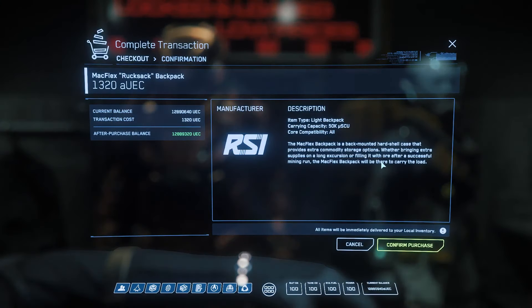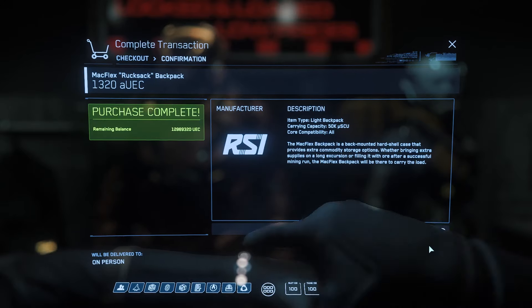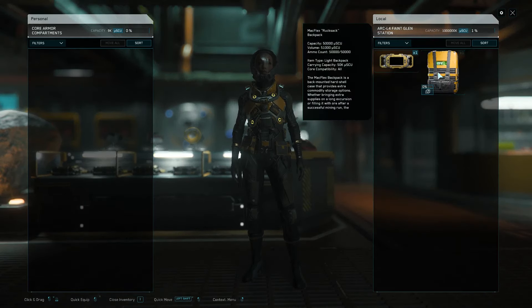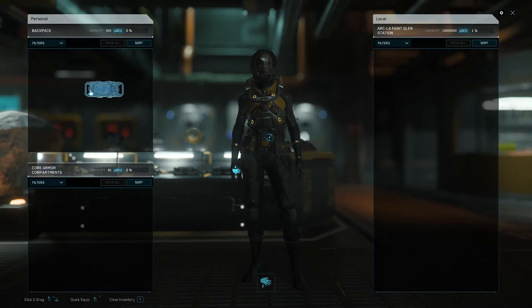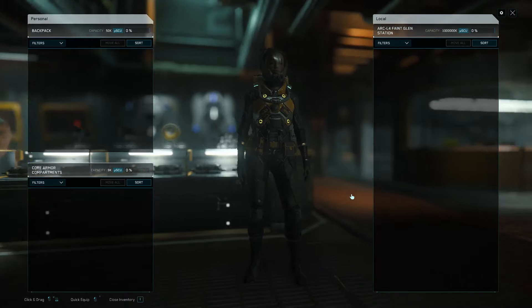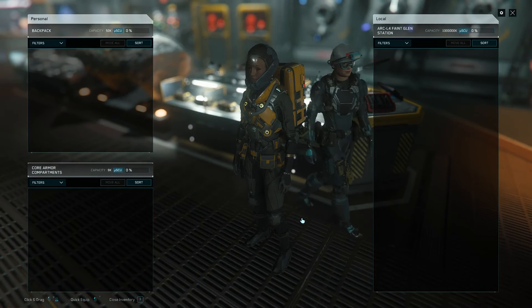Star Citizen folks, and yes you've seen it right. Your eyes are not deceiving you. I am actually buying some merchandise. As you can see I've got a backpack which I'm going to equip now, and I've bought this gadget for $21k. I can't put it into the backpack. Well, that's stupid. Apparently it's for mining. It's underneath the backpack - interesting.